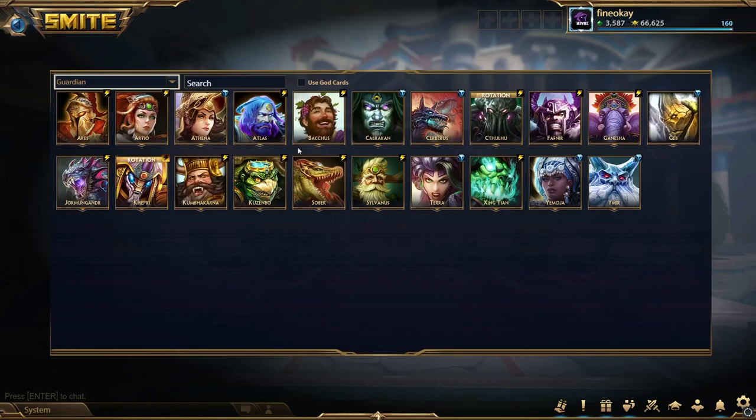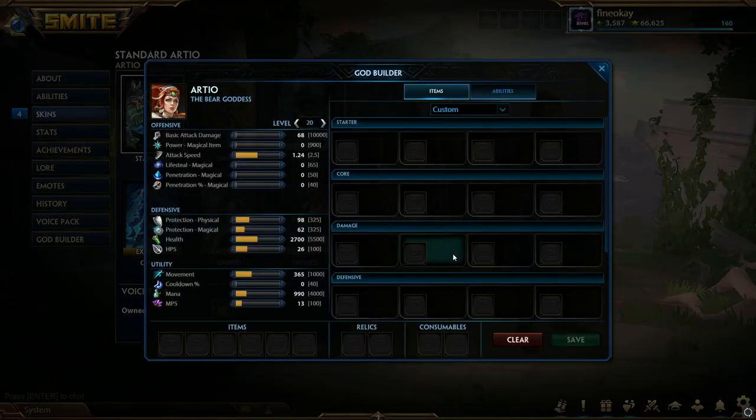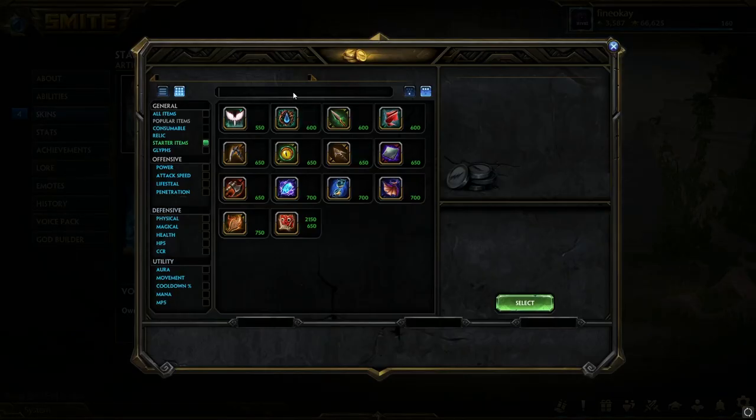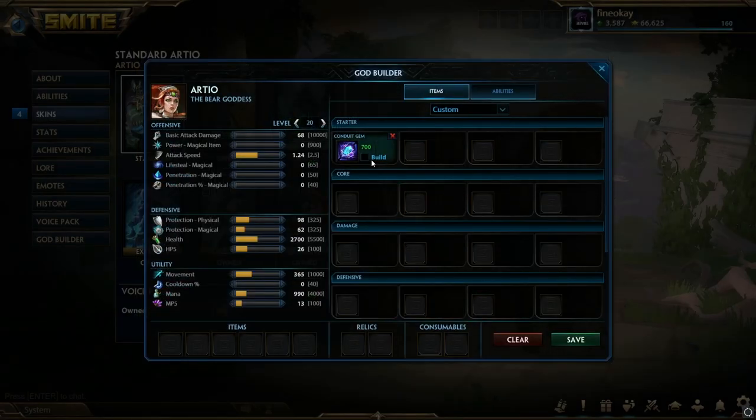I'm going to start with the guardian tab. The first build I'm going to show you is a build you can go on every single guardian in the game if you want to play them in the solo lane. Right now the top guardians are probably Cthulhu, Rdio, and then maybe a bit of a drop off into Jington, Sobek, Cerberus, and Kabrakkan. But especially in your casual games you can probably make any guardian work. I'm clicking on Rdio — this isn't exactly the specific build you need every single game, just a general guardian build.